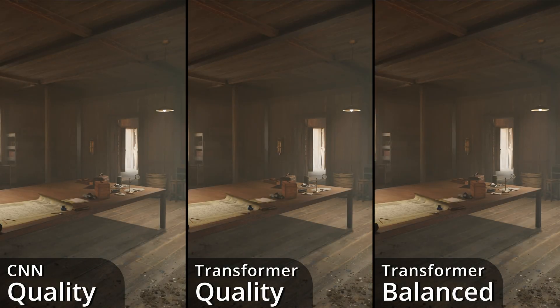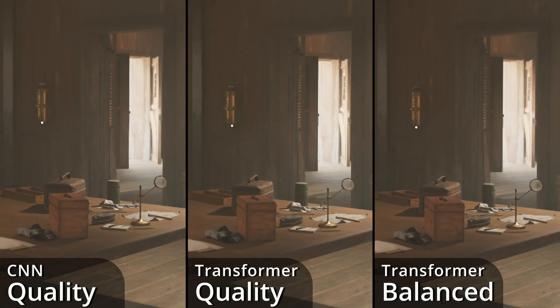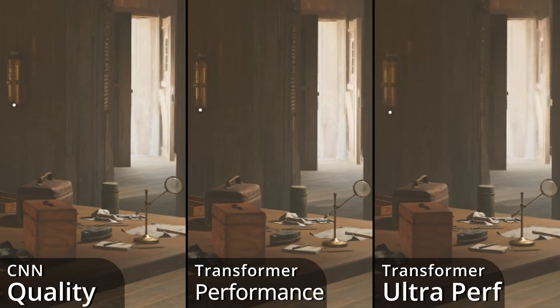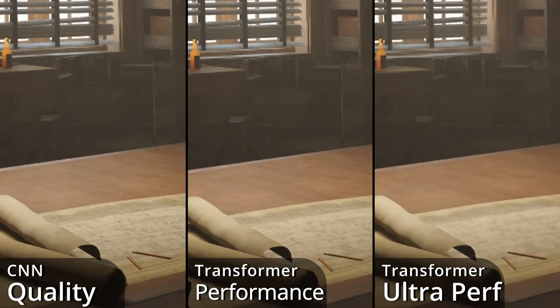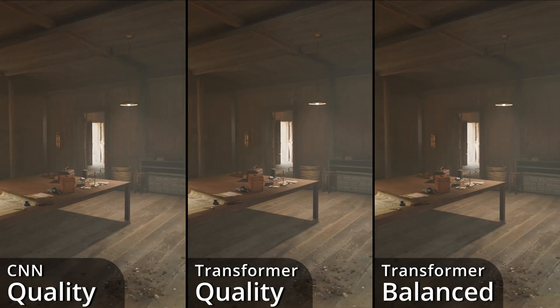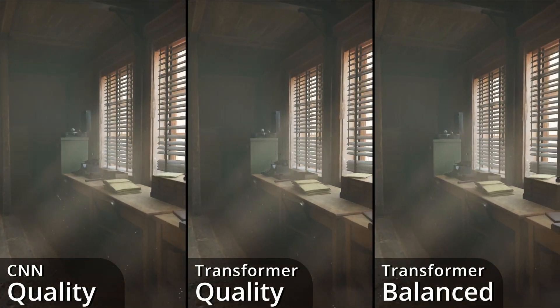Once again in a static scene, this time indoors, the Transformer model quality and Balanced beat the CNN model quality, but not by much. Transformer performance falls just behind CNN quality with slightly blurred textures, and ultra-performance can't keep up with even smoother textures. Of course, in motion, things swing further in the Transformer's favor in this hazy room.